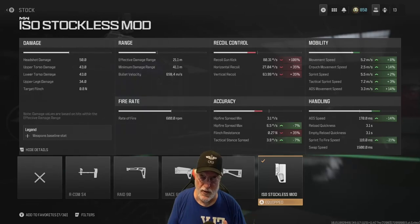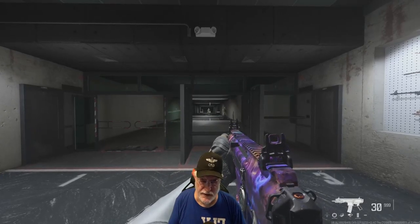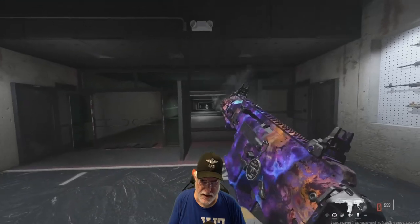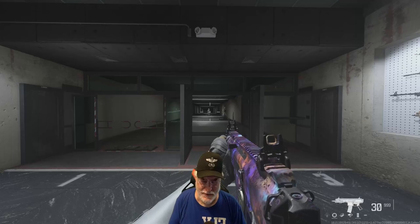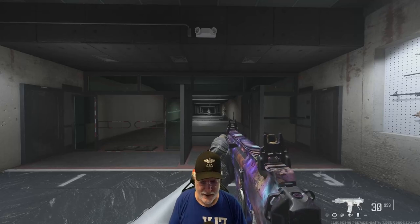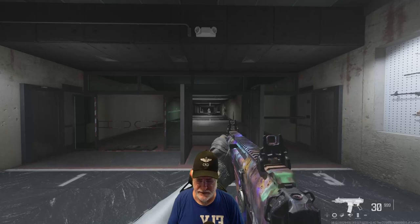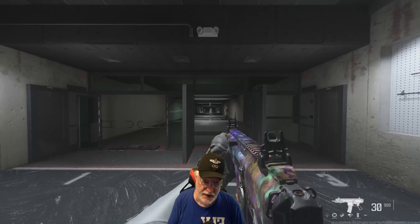Let's take a look at the recoil in the shooting range. First I'm just going to hit fire and not try to control the recoil. And ironically the recoil seems a bit less than it did yesterday — with no stock attachment on it, to increase gun kick 106% and significantly increase the vertical and horizontal recoil. Let's take another look.